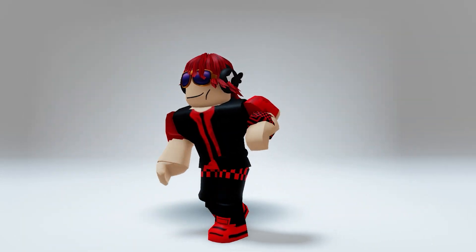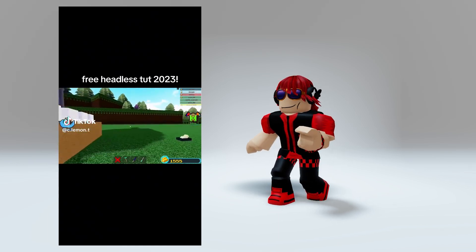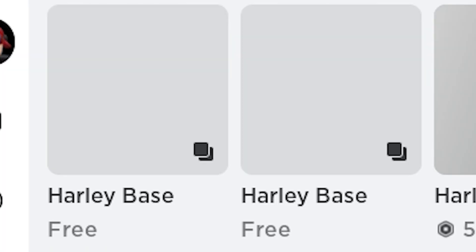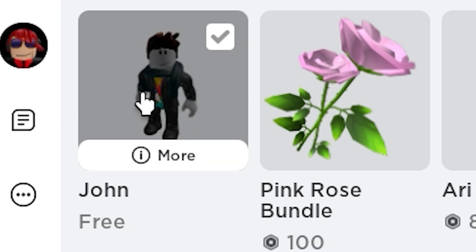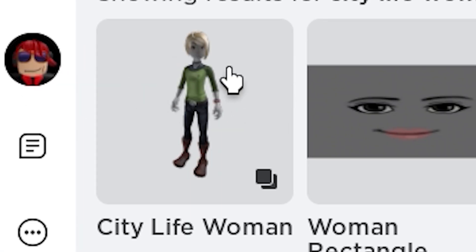I will show you guys how to get the mini plushie bundle. Search this free bundle and you can actually choose either one — I'll choose this one for fun. Next we need to grab this other free bundle as well, and lastly we are going to need City Life Woman once again.